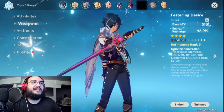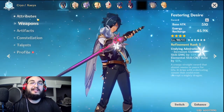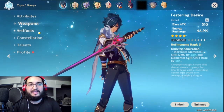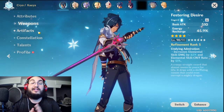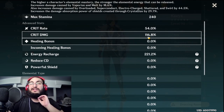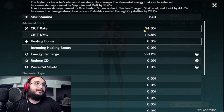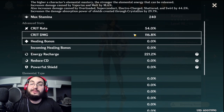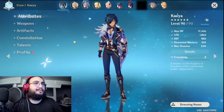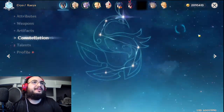With the 4-piece set giving so much crit rate, you can go straight for crit damage and just maximize that stat. Sadly, I wasn't very lucky with crit damage on my artifacts — I'm currently at 116% crit damage, which could be so much better. I'm running Kaeya at 54% crit rate, but I think you can run him way lower. There's even more crit rate available when you look at his constellations.